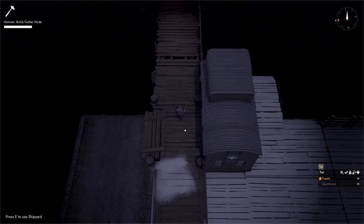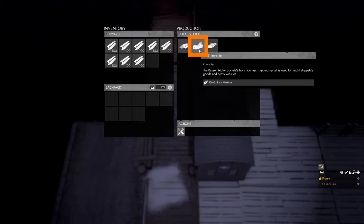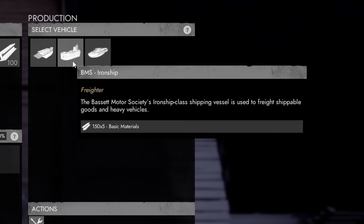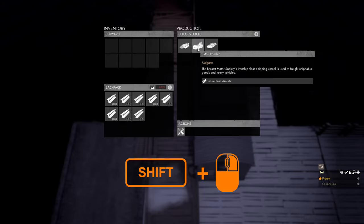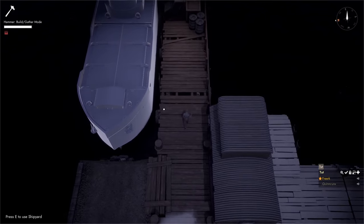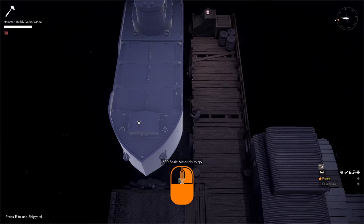To transport coal in a resource container and fuel containers to the offshore platform, we build a freighter. We press M to open the map and go to a shipyard. Pressing E to open the shipyard and hovering over the second icon in the production menu shows the freighter costs 150 times 5 basic materials — totaling 750 basic materials — but we hammer in 5 basic materials per stroke. We grab basic materials, left click the iron ship, walk up to the blueprint, and hold down the left mouse button.